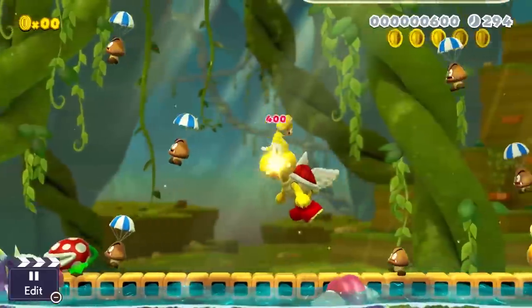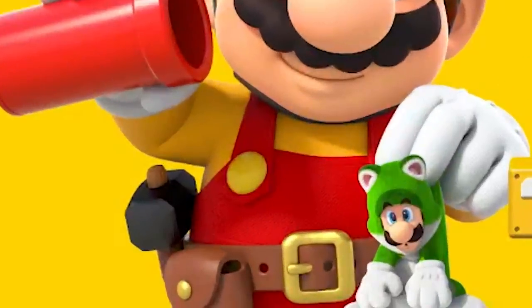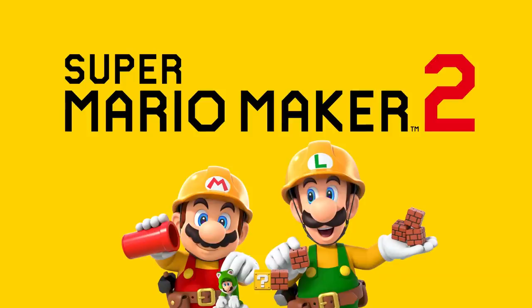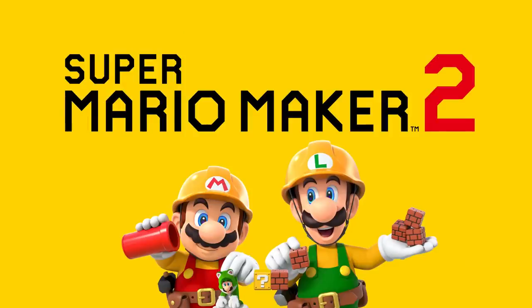We didn't really have much of a hint at multiplayer, but the end screen does show Mario and Luigi. Mario holding a little cat-suit Luigi doll in his hand makes me think that perhaps we're going to have the ability to not only make levels with all these cool custom elements, but also select our characters — or force the player to play as the character the level has been built for. I'm hoping, just as we had in 3D World and Super Mario Bros. 2, we're going to have levels where you play as Mario, Luigi, Peach, and Toad — and maybe even Rosalina.